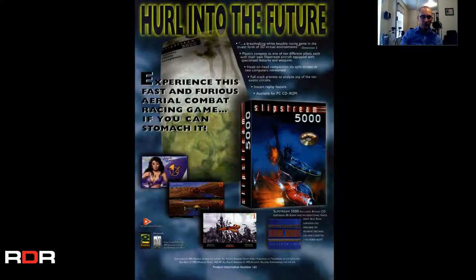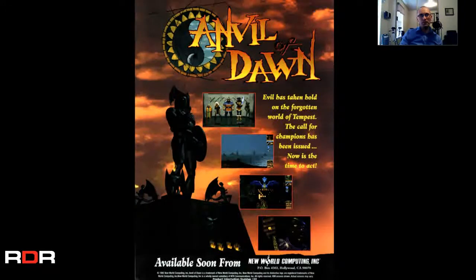Slipstream 5000 — aerial combat racing game. You can see the Statue of Liberty — it's this dystopian, apocalyptic-looking kind of cover. That's cool. Anvil of Dawn — available soon from New World Computing Inc. I haven't heard of this game or New World Computing, but I like what I see from the screenshots, especially that second one. Looks like it has some sort of 3D world to it, and it looks pretty good from what I can tell.